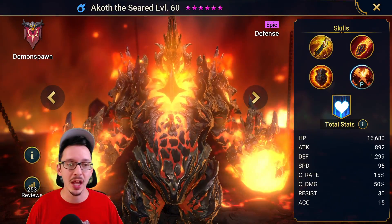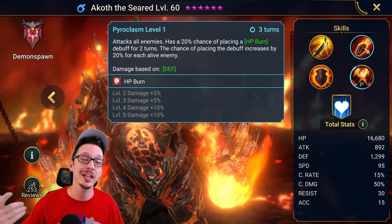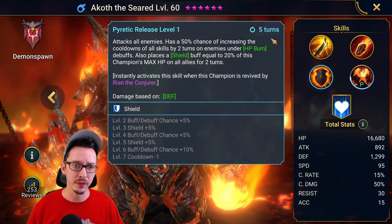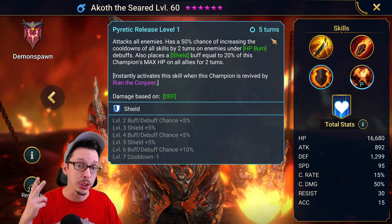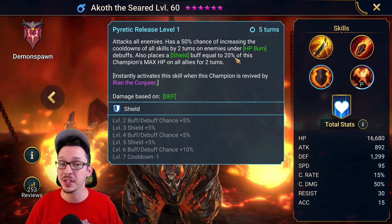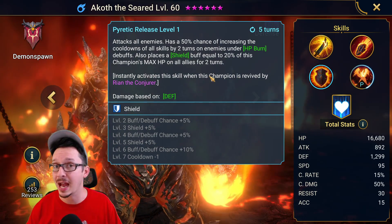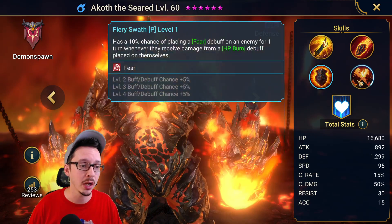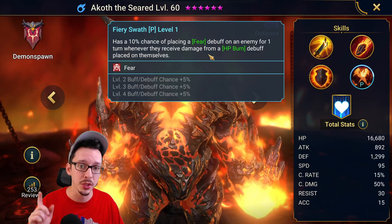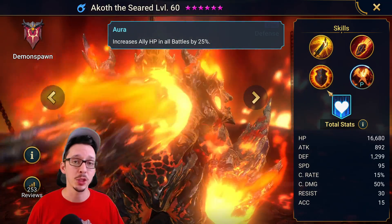The next one is Akoth the Seared, which has Decreased Crit Rate on the A1. More importantly, on the A2, AoE HP burn, which will increase in chance if there are more enemies alive. For the A3, we have a 50% chance of increasing the cooldown of all skills by two turns if there is an HP burn on the mobs. We also place a Shield buff equal to 20% of this champion's max HP on all allies — this is the skill that will instantly activate if he is revived by Rion the Conjurer. For the passive, we have a 10% chance of placing a Fear debuff on an enemy for one turn when there is an HP burn. And for his Aura, we have 25% HP in all battles.